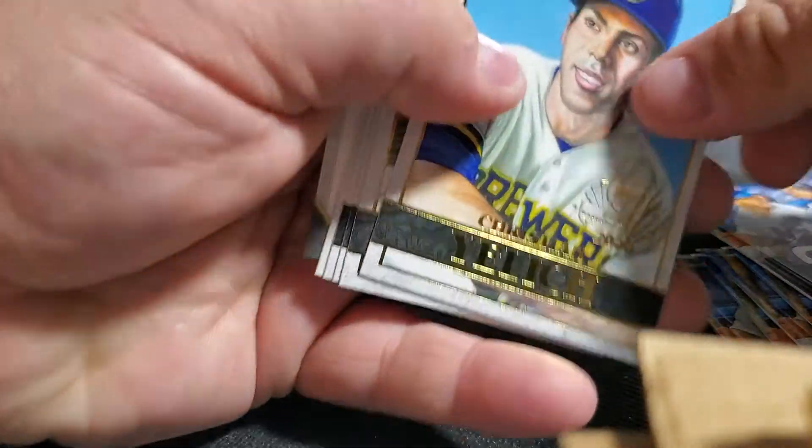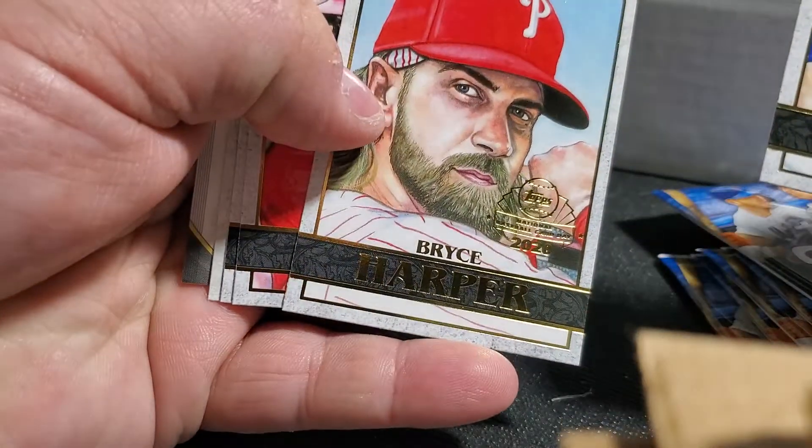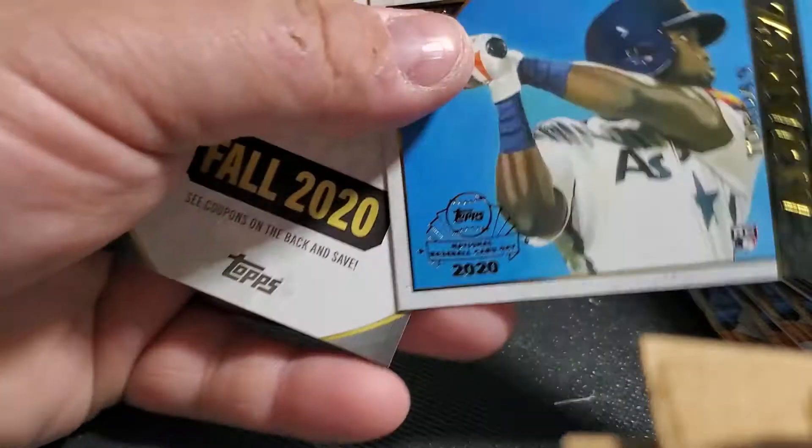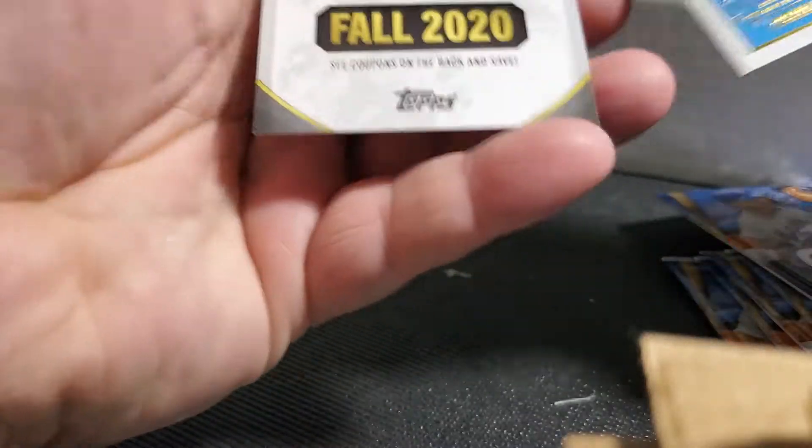Alright, alright - Christian Yelich, Bryce Harper, Juan Soto, Pete Alonso, and Yordan Alvarez. And it looks like a coupon for Topps Gallery.